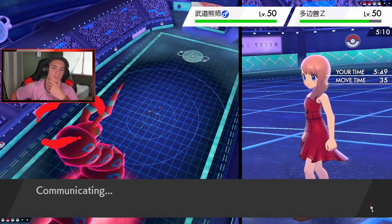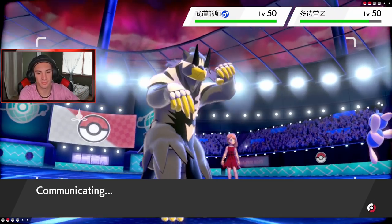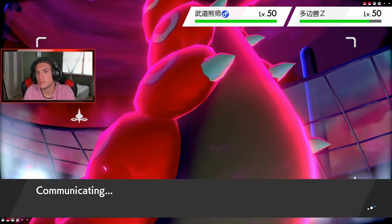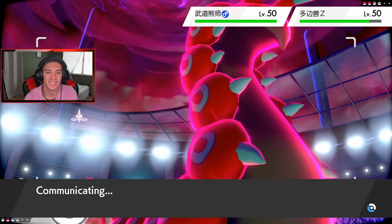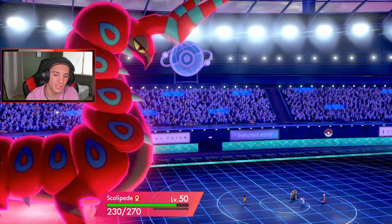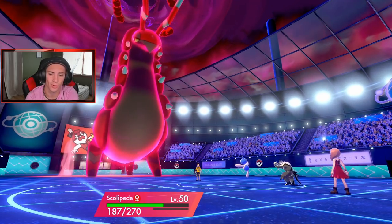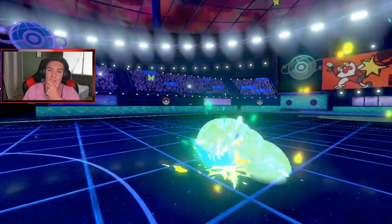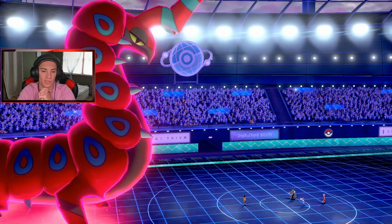I'd rather secure this KO with Scolipede. Let's take out Porygon-Z because I don't want a big old Hyper Beam with Life Orb Adaptability just dumping on me. Going for Max Ooze — that's STAB and gives a special attack boost. We do go first now, thanks to Speed Boost. Surging Strikes is coming in — it's close, 107 HP, he has two more hits left! Oh my lord, brings me down to red at 22 HP.